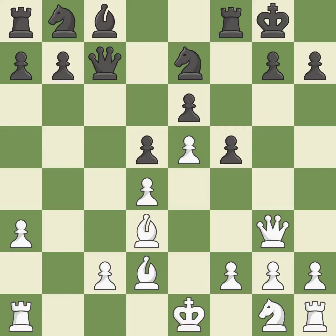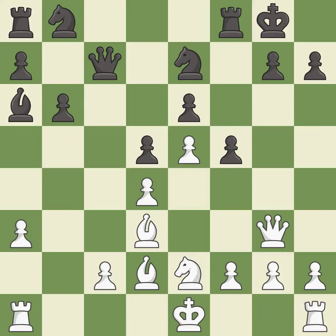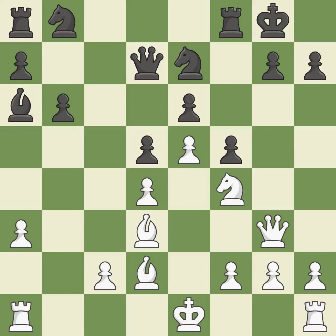This defends a pawn that was under attack and had no defenders. This defends the attacked pawn. This develops a knight, allowing it to control more squares. This defends the attacked pawn. It is the last book move. The game is still close to equal, but white lost their advantage.